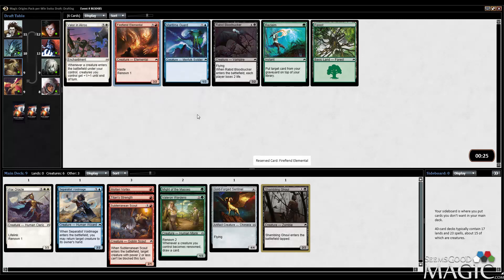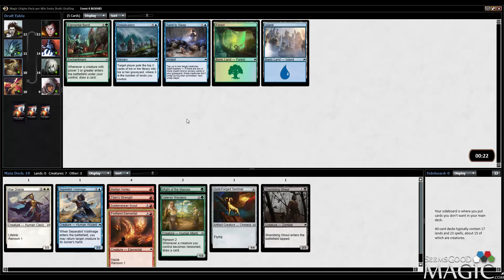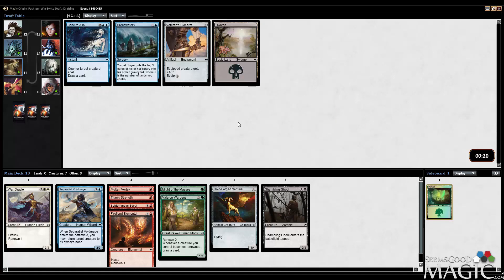Tabling a Firefiend Elemental is a good sign. I'm going to take it over the Bloodsucker here. None of these other cards matter. Elemental Bond — eh. I think I'm just going to take this Foil Forest. It's probably worth the most. Veteran Sidearm, sure — playable in any deck.